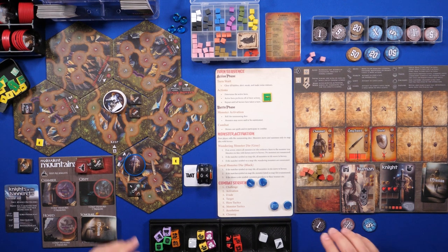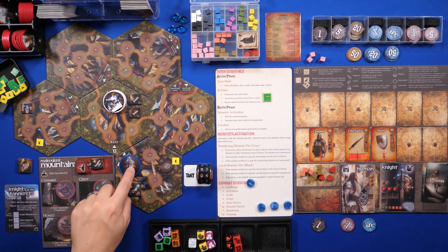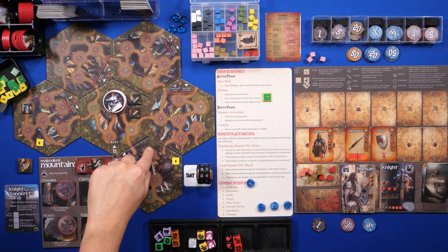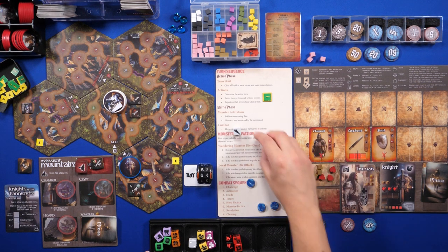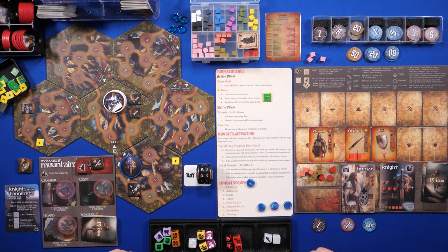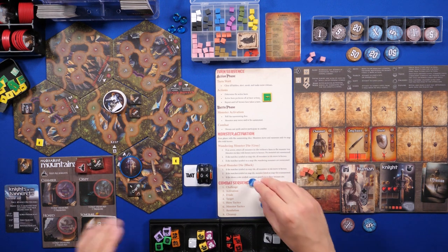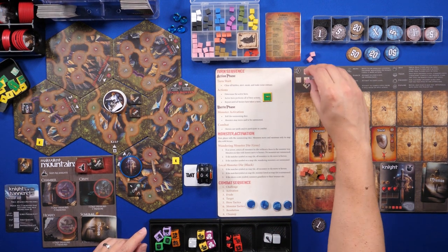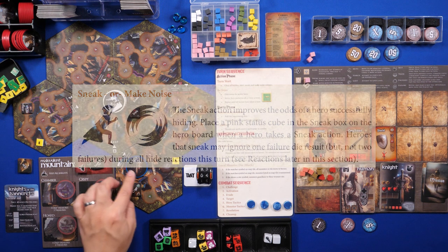I'll place our explorer token here as a reminder to track the Alpiner quest. That was my first action. Now I want to spend another action to try to find this hidden path — it would be great if it allows me to move to that clearing later. Let's roll. Didn't find it — that's fine. I'll try next turn.